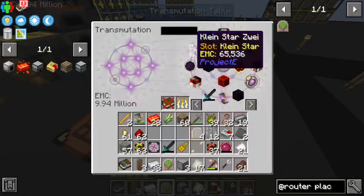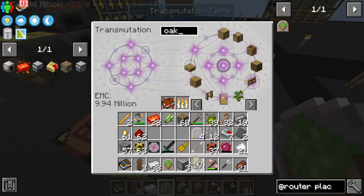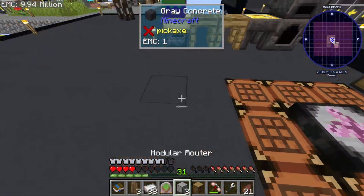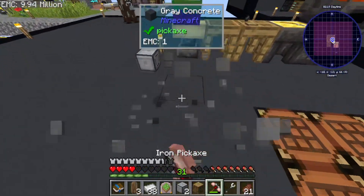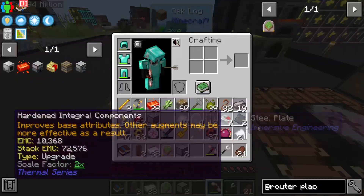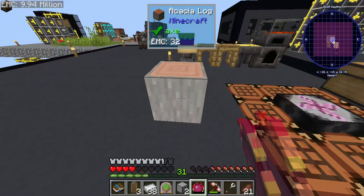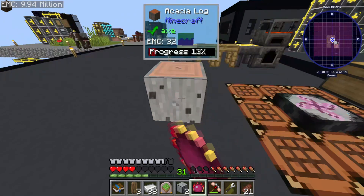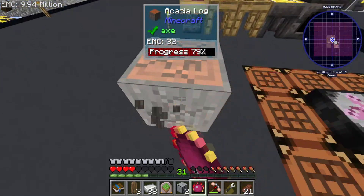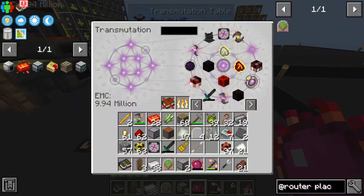There should be an easier way to get acacia — I believe I can convert wood. I think I can convert wood using... jungle, spruce, jungle, acacia! You know, if we can get cocoa beans this could be a really good EMC opportunity as well — just saying.